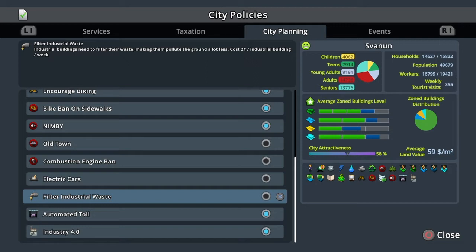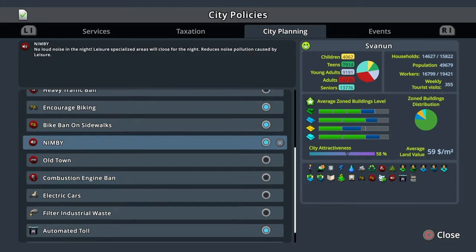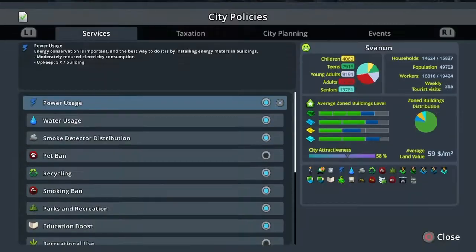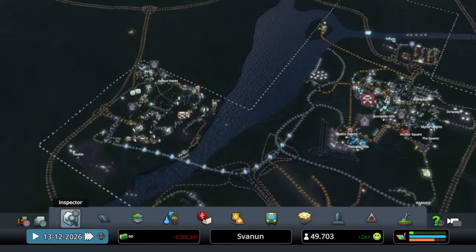City Planning has new policies too. Filter Industrial Waste means industrial buildings need to filter their waste, making them pollute the ground a lot less. Electric Cars is also something you should enable, and Combustion Engine Ban means only electric cars are allowed in the affected area, except for residents.